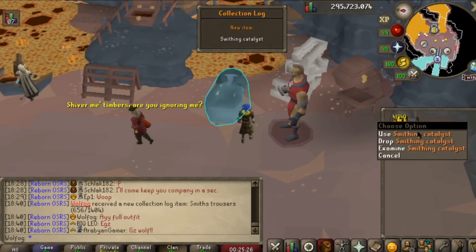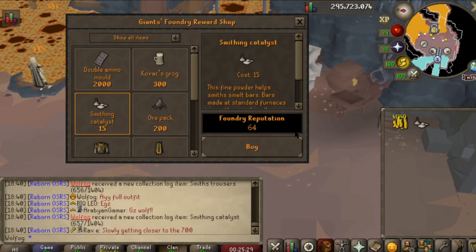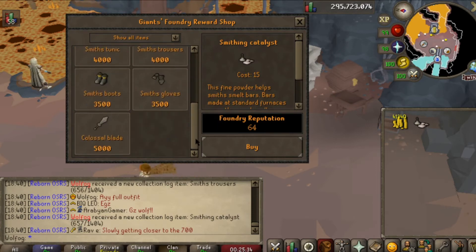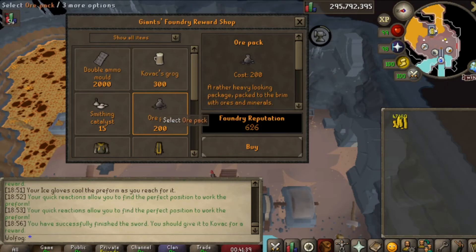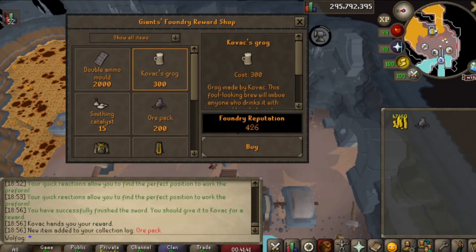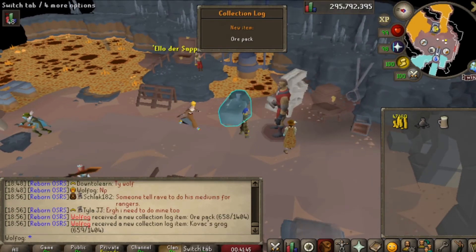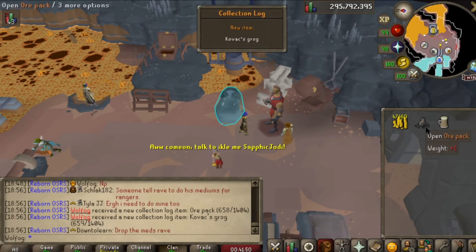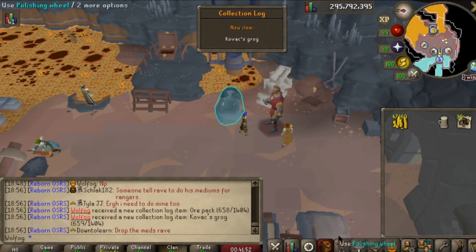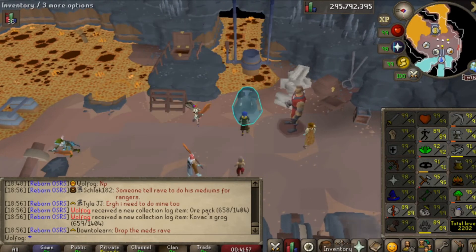Just to back that up, let's immediately get the next one — the smithing catalyst. I wanted to get the other items first before this one, even if it is dirt cheap. I've heard this isn't very good and is basically drop worthy, but at least it's another slot done. A couple more games later and we come in with enough points to buy the two other cheap ones — an ore pack and the Kovacs Grog. The Kovacs Grog is a reliable way to boost smithing, but the ore pack isn't really worth it as it often just gives you coal.